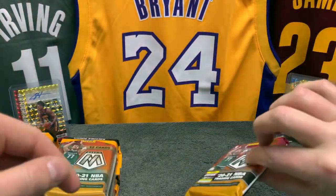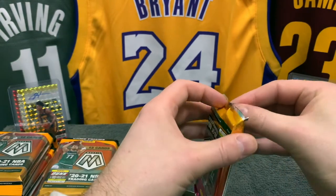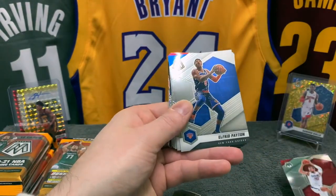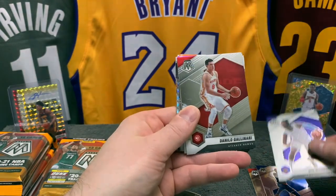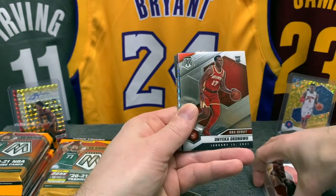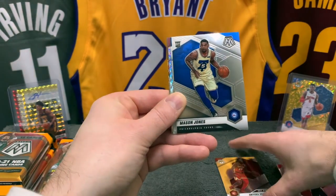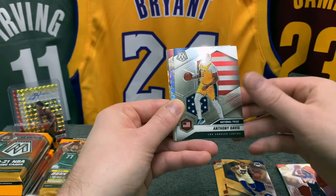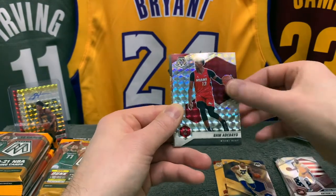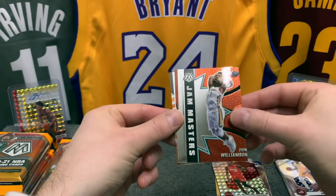Here we go — cello pack. This is how they look. This is the so-called bonus pack, nothing too bonus. Starting off with Zubac, we have Peyton, Ben McLemore, Gallo, Rashaan Holmes, DeAndre Ayton, Okongwu debut — that's a nice one. These cards are going to slide all over, I can already tell. Mason Jones rookie, we got an Anthony Davis National Pride, and a silver of Bam Adebayo.